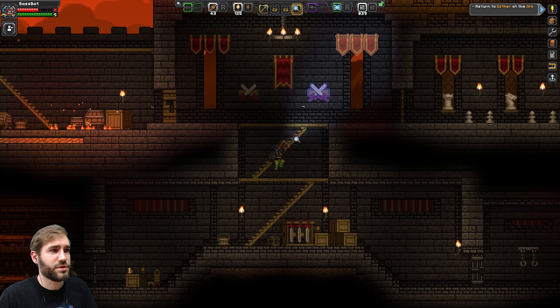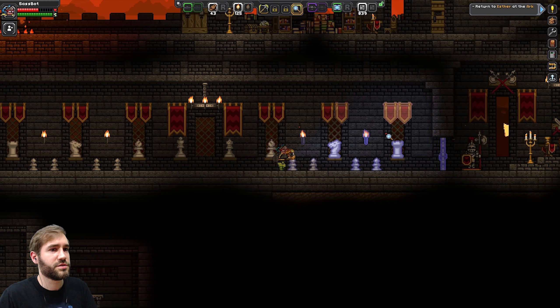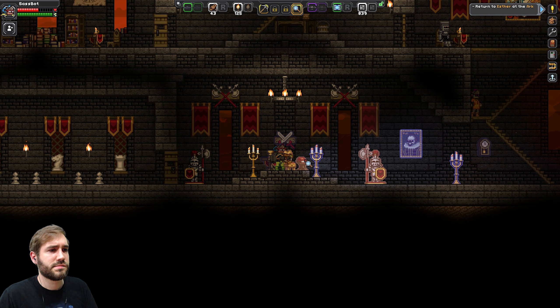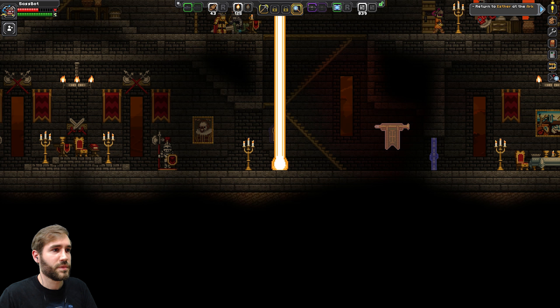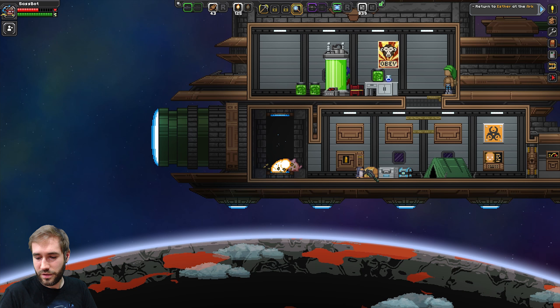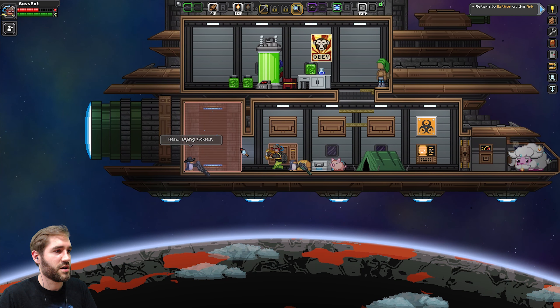Have we got everything? Have we done? Wow, that was surprisingly quick. So we'll head back to Esther. She must know the location now. We don't have to jump all the way back — we can just portal over there. We can find out where we need to go and then we can go do it. And it's done. Right. To the Ark.